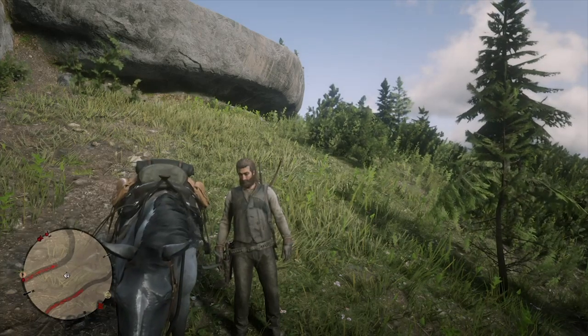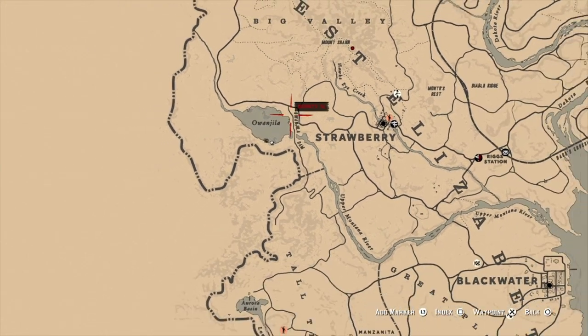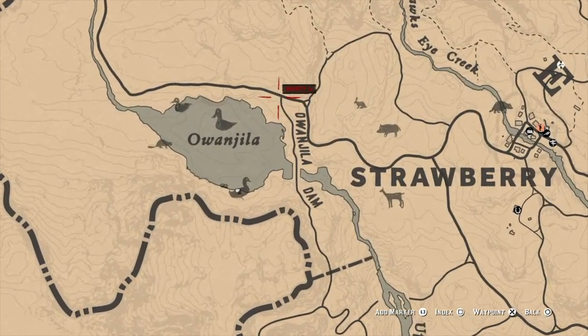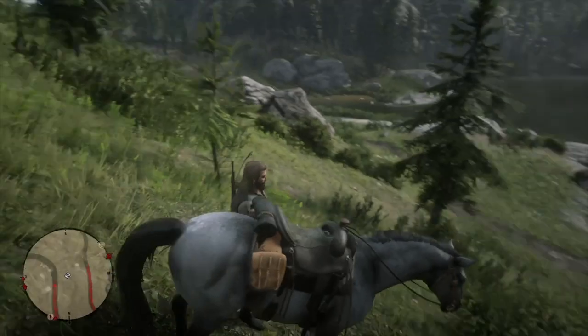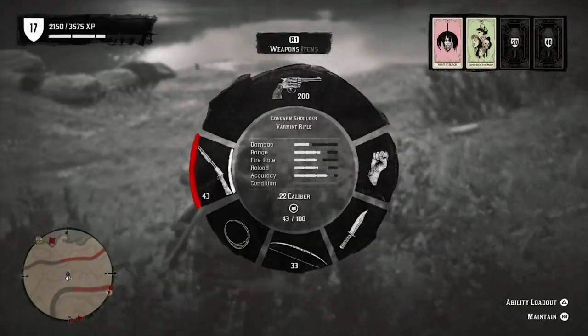The spot you're going to want to head over to is right next to Strawberry on the map — it's Owen Jala or maybe a lake, I'm not really sure what it's called, but it's to the left of Strawberry. You're going to want to go towards the upper part and then make your way around the curvature of the lake.